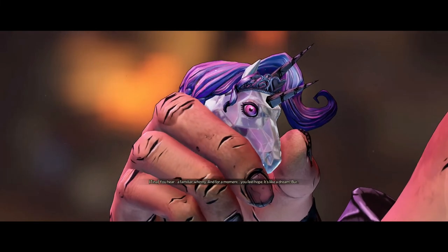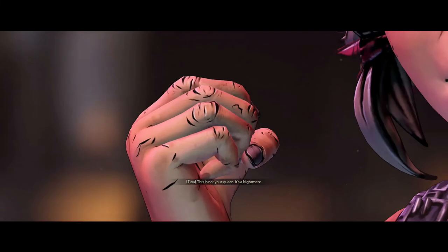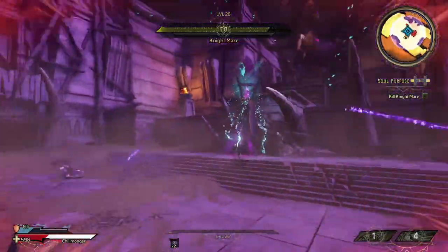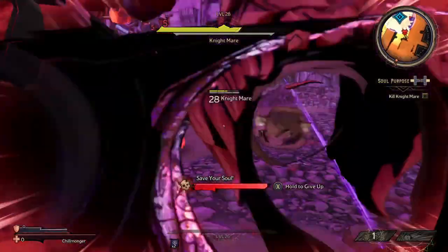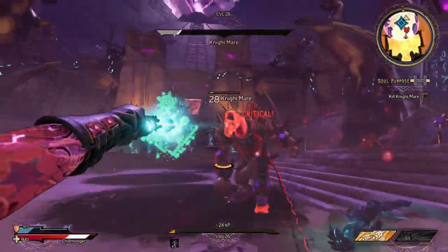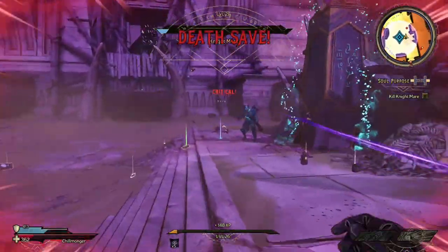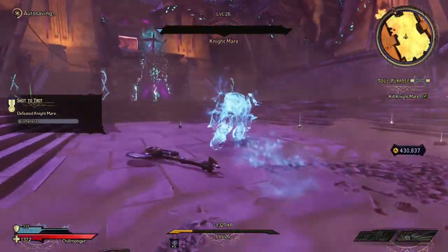Getting past them, I come face to face with who I feel should have been the real big bad of the game — Queen Butt Stallion's head on an undead humanoid body. Nice and creepy. Nightmare, as she is called, is actually super easy to predict and avoid. It's the endless archers around her that are both the most difficult and most helpful part — difficult because they keep shooting me, but helpful because I can get several death saves off of them. When I finally finish off her health, surprise, she has yet another health bar. I get one of the most last second death saves ever and manage to finish her off for good.